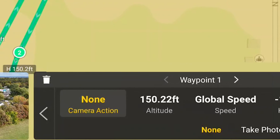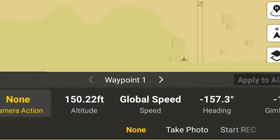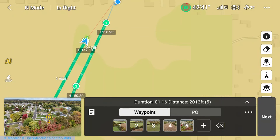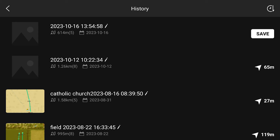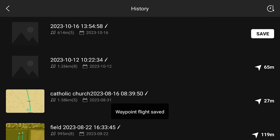Tap on waypoint number one to view settings. I am not changing these settings, so let's save this waypoint mission by tapping here. The waypoint mission is at the top — tap on save at the top right corner, tap save again, then exit via the top left arrow.